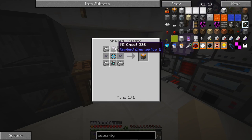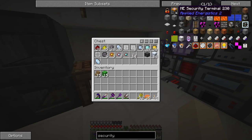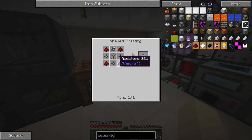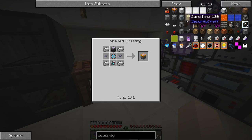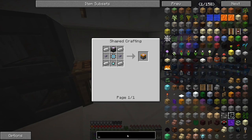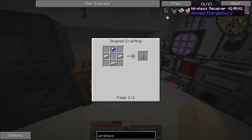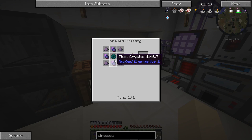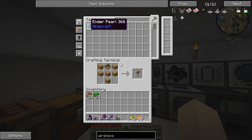We just need to combine those together and we already have some pre-made ones. And of course a lot of silicon — actually, we need more silicon, so I'll probably have to do that as well. We already have an engineering processor right there. And then these 16K things, which just take a million years because they're so repetitive — you have to keep making them over and over again. After that, we need to make a wireless access point. We need a wireless receiver, and we're going to need two of those, which is a fluix pearl — basically fluix dust, fluix crystals, or a pure fluix crystal surrounding an ender pearl.